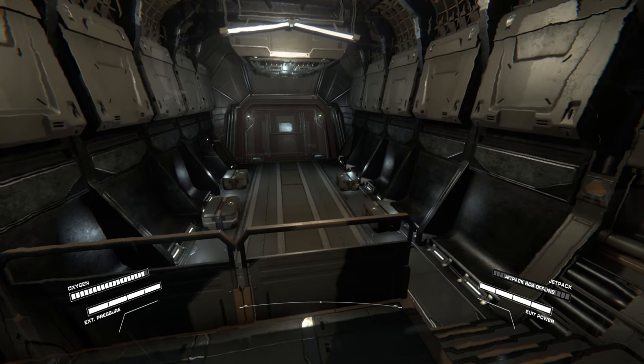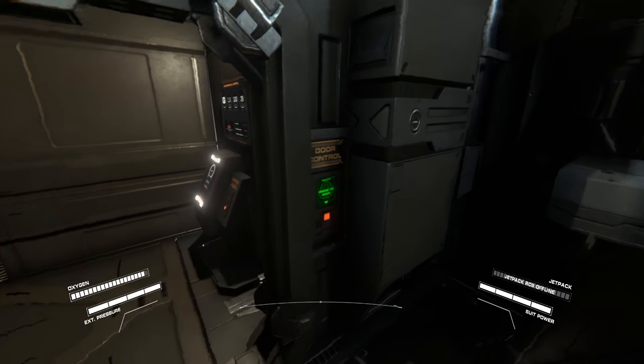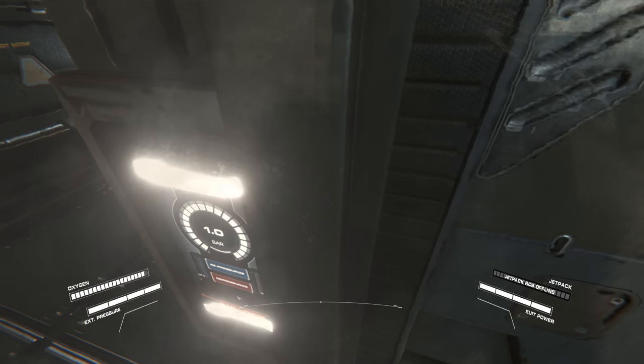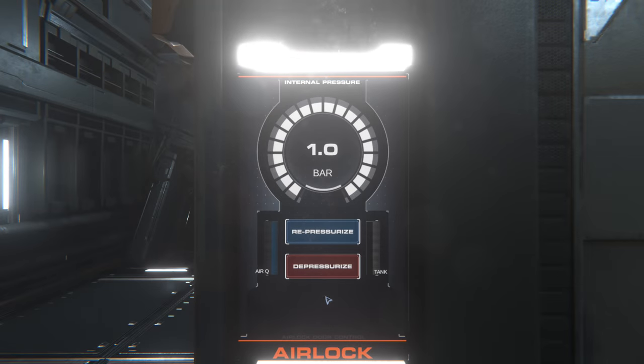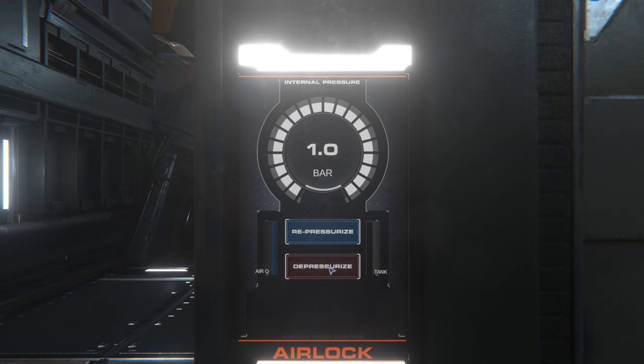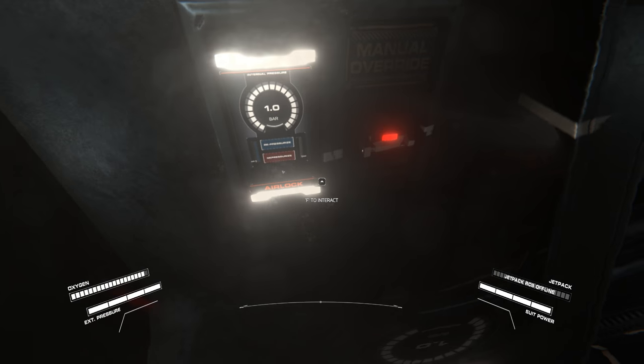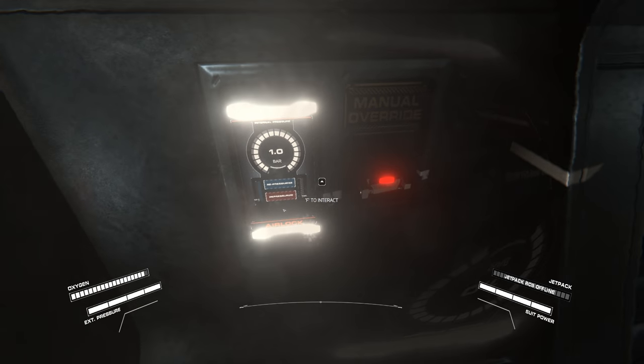As an added bonus, you can finally depressurise the cargo bay, which is going to make mining so much easier. I normally go out the top hatch because it just takes so long to re-pressurise using normal life support systems. Now you can't depressurise it by the panel by the door, but you can depressurise it by the panel by the actual cargo bay door at the end of the cargo hold.